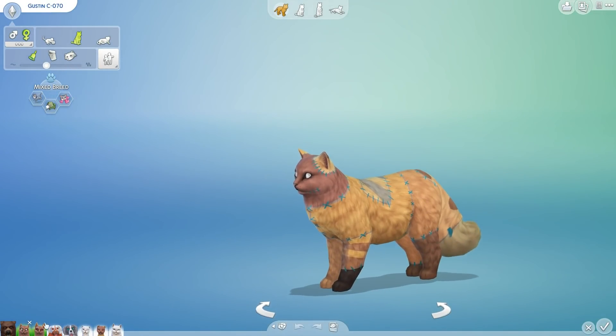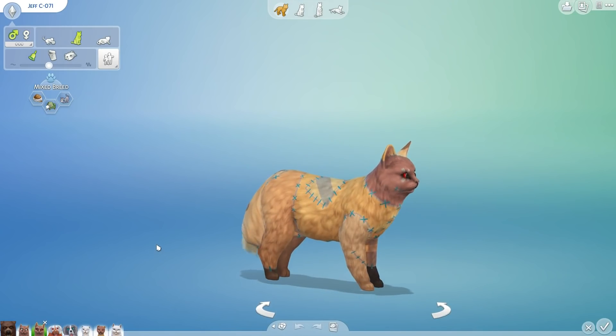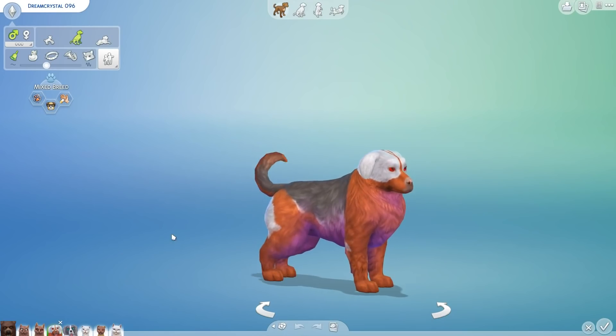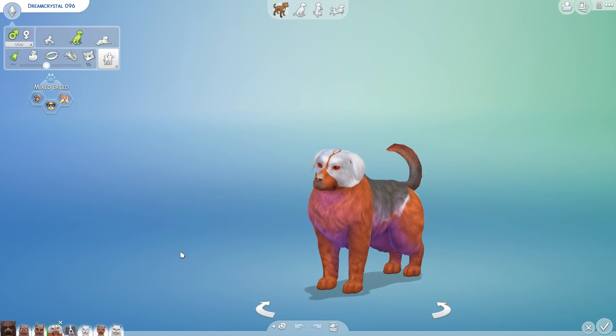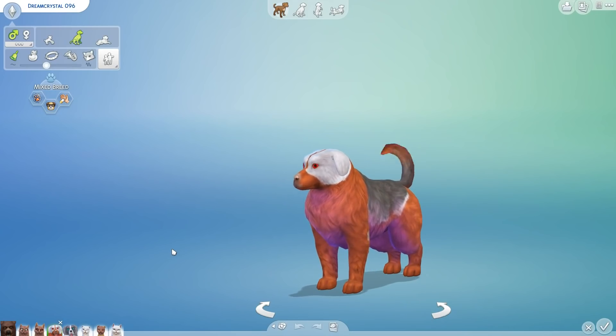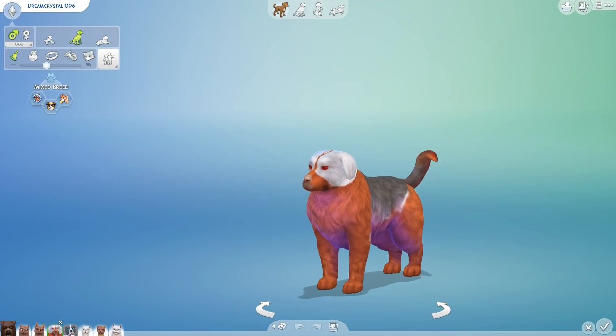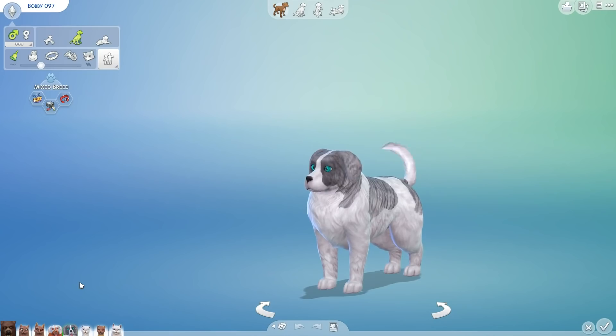Look at this - we have Guston over here, he is still looking fantastic. Jeff sporting that patchy look just like always. And then we have Dream Crystal - she was definitely quite the creation. Veronica, you did excellent on this puppers. And here we thought Dream Crystal's puppy would maybe have her blood red eyes or a little bit of that purple crystal undertone, but instead we ended up with Bobby, one of the most wholesome puppers to ever grace our random labarkatory.